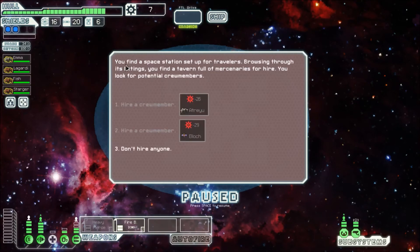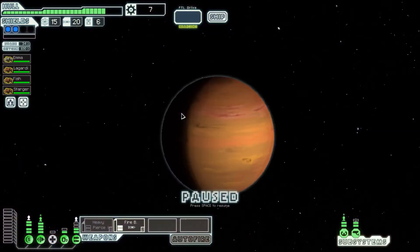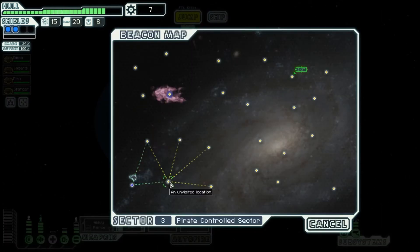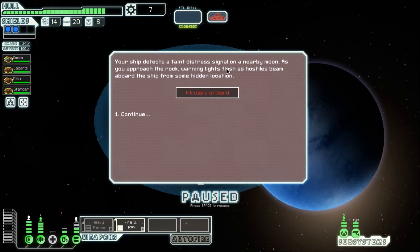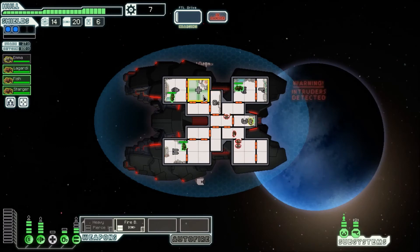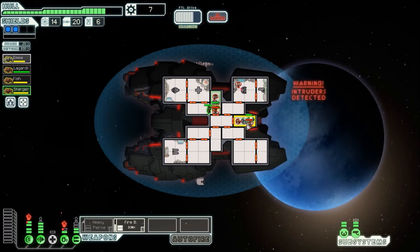You arrive at the long-range beacon and find a space station set up for travelers, but we don't have enough scrap to hire any of them. That's kind of interesting that they're paid in scrap — seems hard to keep in a wallet. A few Federation-friendly planets still exist in the sector but are constantly under attack by pirates. Your ship detects a faint distress signal on a nearby moon — as you approach, warning lights flash as hostiles beam aboard from some hidden location. Another boarding!